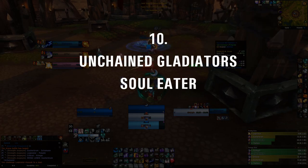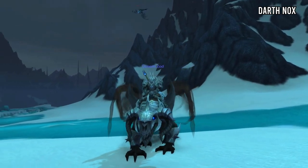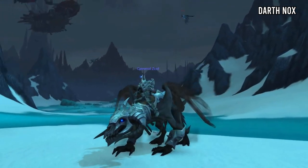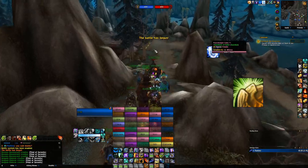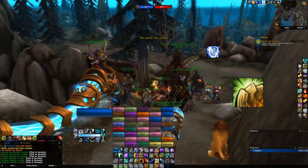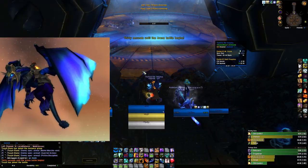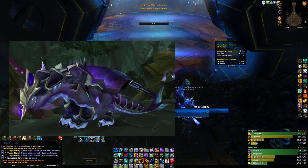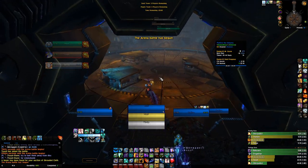Number 10: The Gladiator Mount. Nothing makes world PvP players turn around and run in panic like the image of a Gladiator Mount jutting over the horizon. These signs of true skill, introduced with Arena in the Burning Crusade, use the base model of that expansion's iconic mount and notch them up to 11. This has included Proto Drakes, Netherwings, Soul Eaters and Twilight Dragons. The mounts are often striking for their unique level of detail in their respective patches.